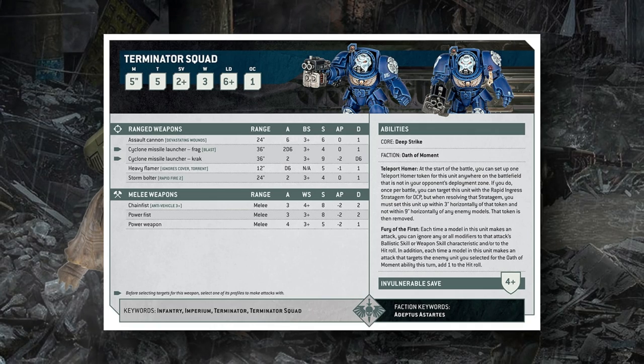The heavy flamer has gotten the Ignore Cover attribute, which flamers used to have back in the day. Interestingly, it has a ballistic skill of not applicable, so it may be that the Torrent keyword just means it hits automatically. The storm bolter has the new Rapid Fire characteristic, and in practice it will work basically the same as before — within 12 inches it fires four times, but within 24 inches it fires only two.